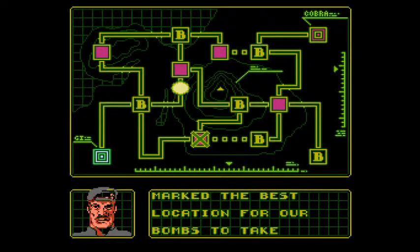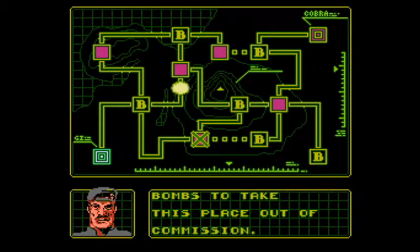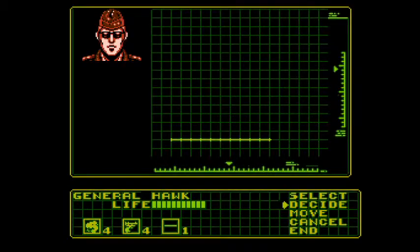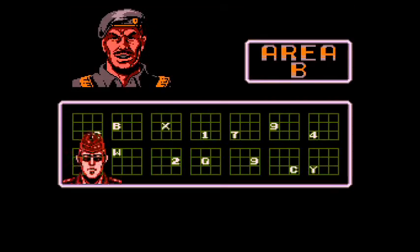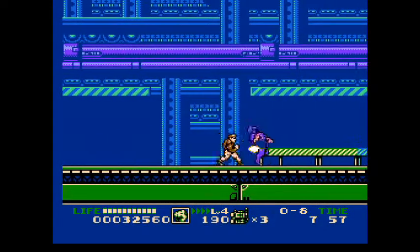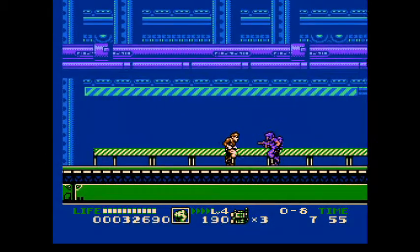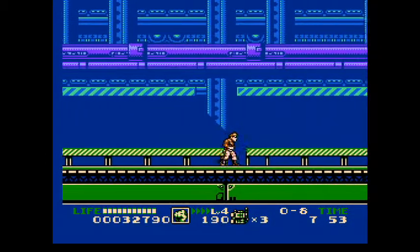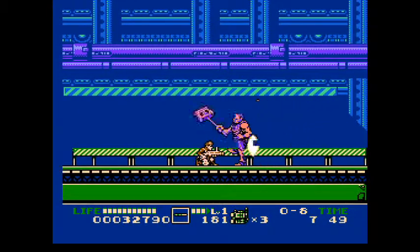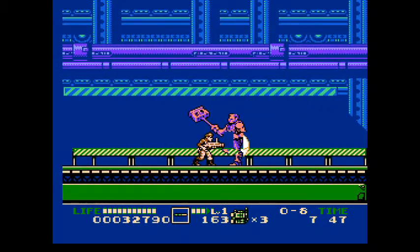Now on to the next Cobra base. This is actually going to harken back to the first game where you have marks where you need to plant bombs. What you want to do is just take out these mooks — they're pretty easy. And right here we're going to get a mini-boss; it's the same guy from Route 1, except he's a lot easier now that I have a laser gun.